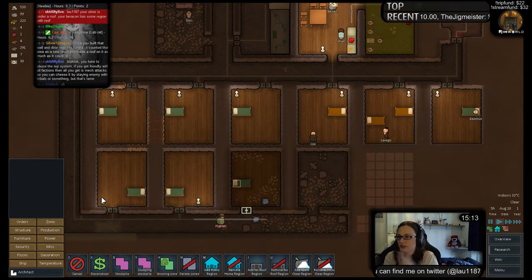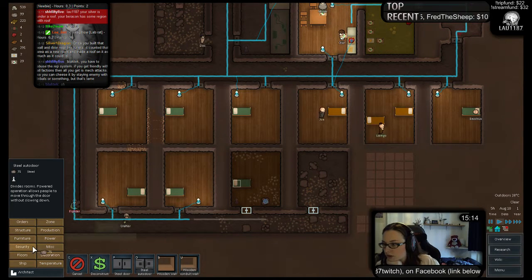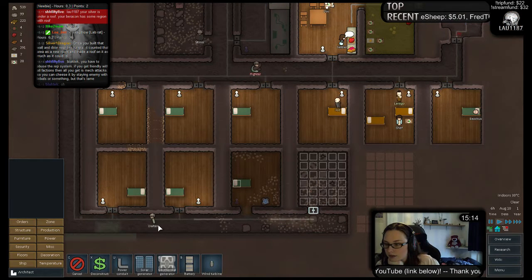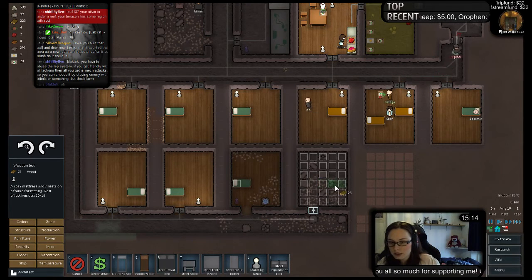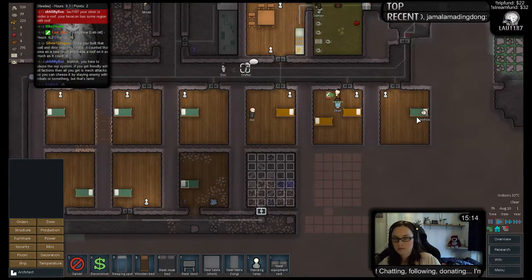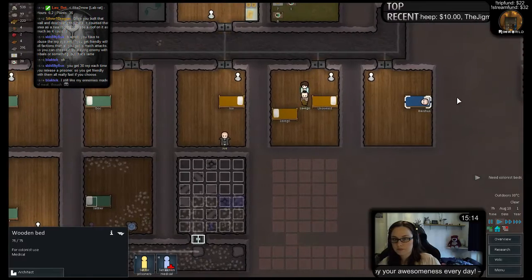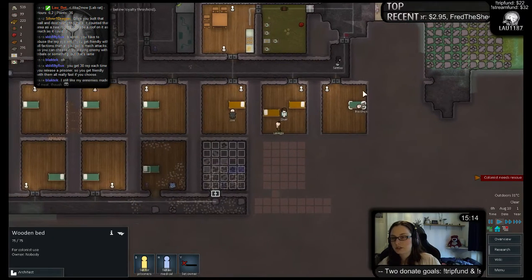My hands are so cold. We need a door. I would like a wooden floor in there as well. I need my power to go all the way there. Why are you not building this? The furniture — a wooden bed to go there, and a lamp to go there. There we go. I would still like this to be medical. Now he needs a rescue. Damn it.